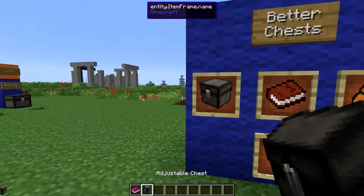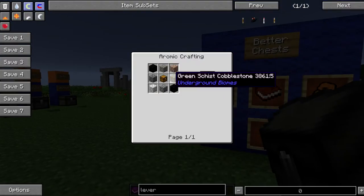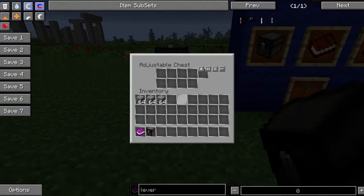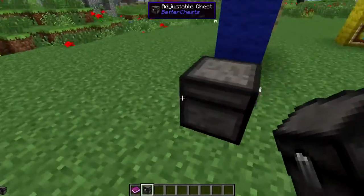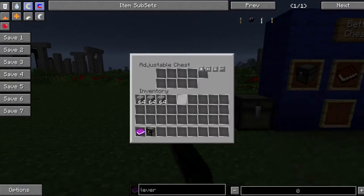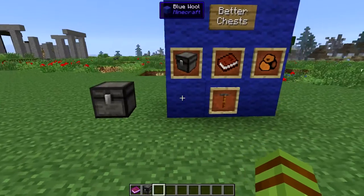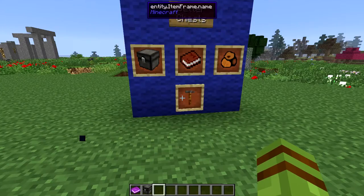The next thing you'll want to make is an adjustable chest. They're pretty simple to make - just surround a chest like a furnace and they're good to go. By themselves, nothing special - just a nine slot inventory. Nothing fantastic about them, they're a little different. They don't connect. So like I said, nothing real special about them by themselves, but once we get into some of these upgrades, you'll see what makes this mod cool.